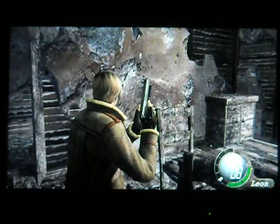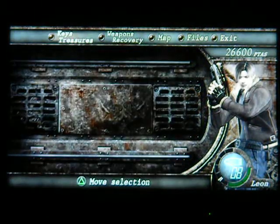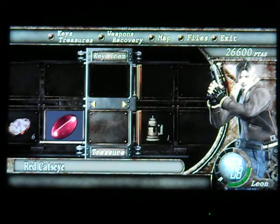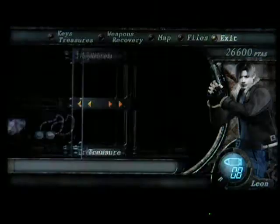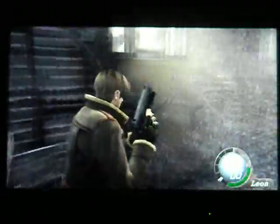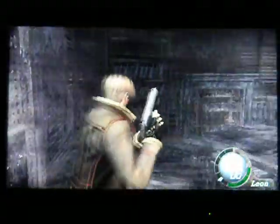I might go ahead and show you guys something with that. If you go to key treasures, certain treasures can be combined. The cat's eyes — red, yellow, and green — combined with the beer stein. Treasures will carry over between playthroughs as well, but that's just something I wanted to show you guys.